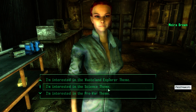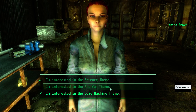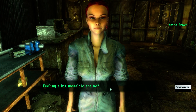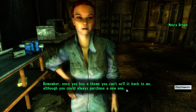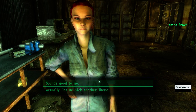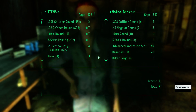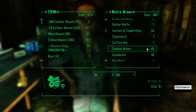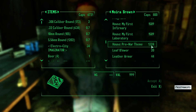So let's say we wanted to pick the pre-war theme. She says: 'Feeling a bit nostalgic, are we? Remember, once you buy a theme you can't sell it back to me, although you could always purchase a new one.' Sounds good to me, so let's make a deal, and then her inventory will open up.